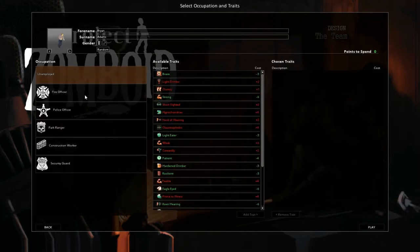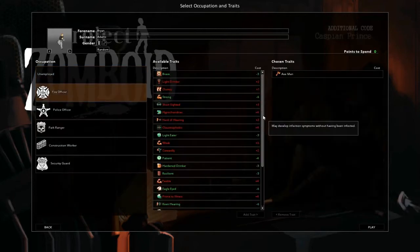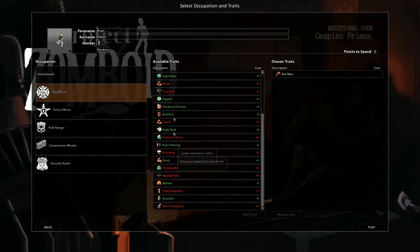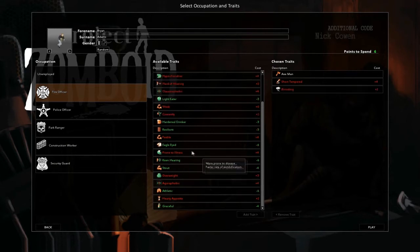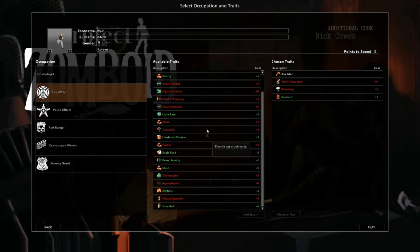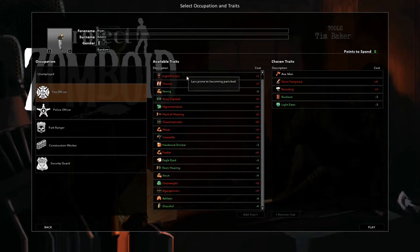It'll be Bryan Adams and it'll be a fire officer again. Shall I do a nitrate again? Just put short-tempered, resilient on, and then ridin. Resilient. What else is it like? You've got another three. Yeah, that should be alright with that. Yeah man, let's go! Please, let's go!